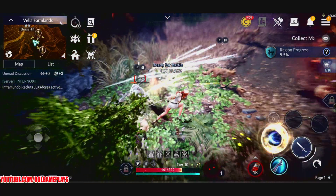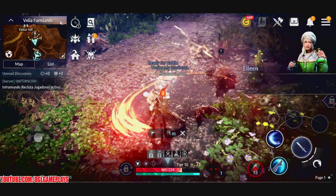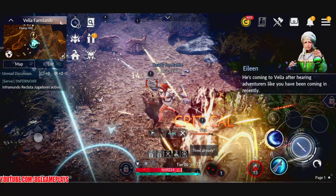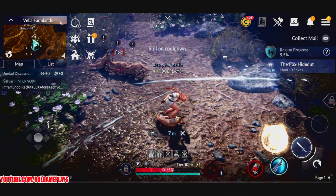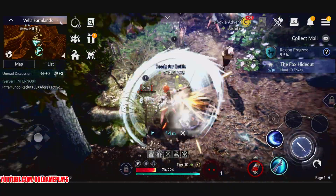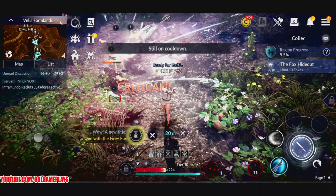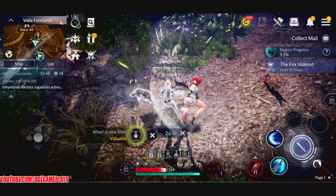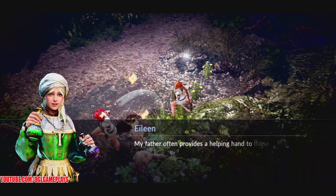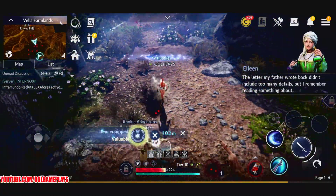Everything is working fine, damage is being done. We are killing some foxes now. Four more foxes to go. You need to build up mana for the special skills. One more to go — done! Sorry about the first part; I'll leave it so you can really see what was going on.